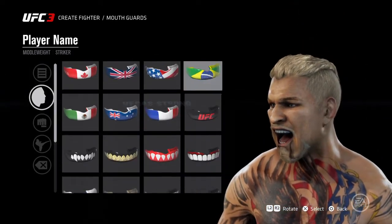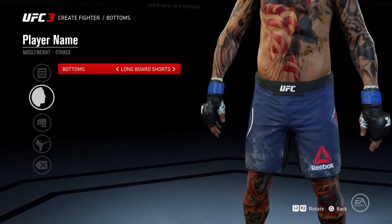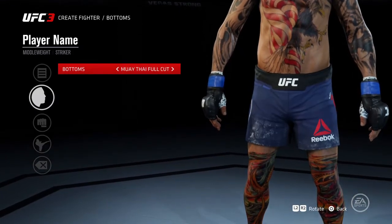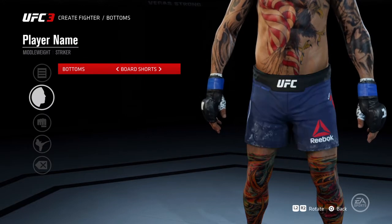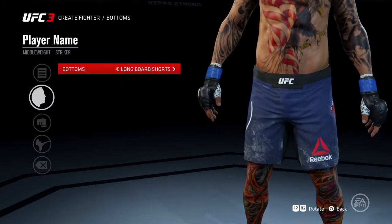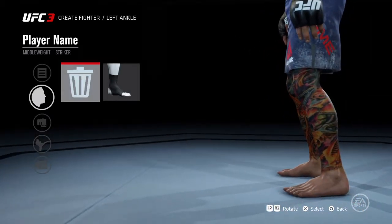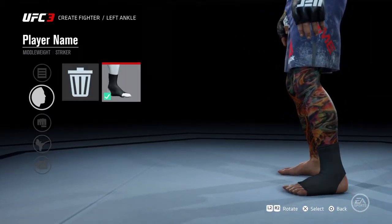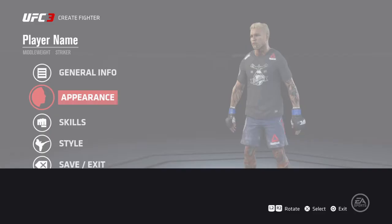My mouth guard would be the British one. He wears the long board shorts. You can put these on, which I did, but he doesn't have to. So yeah, that's how you would make my character. Would you like to save changes? No, because I don't need to — that is how you would make him.